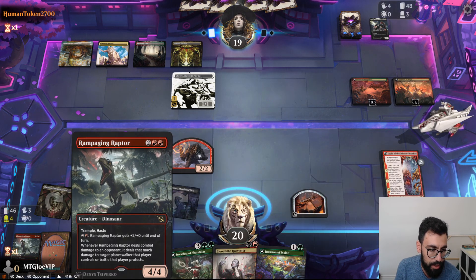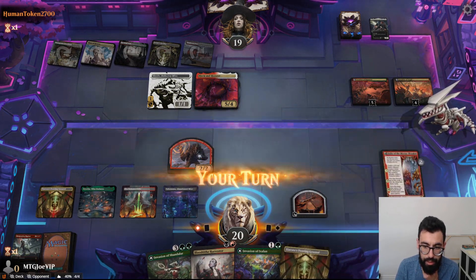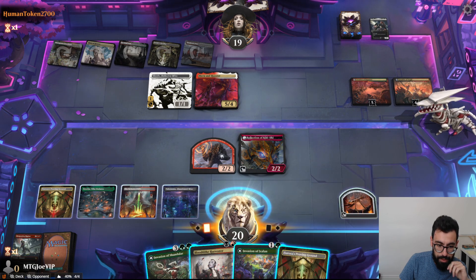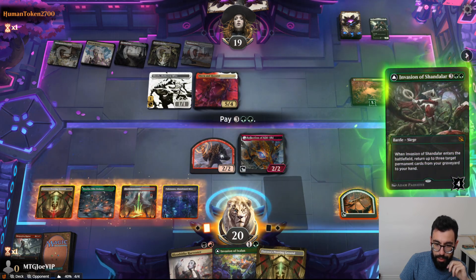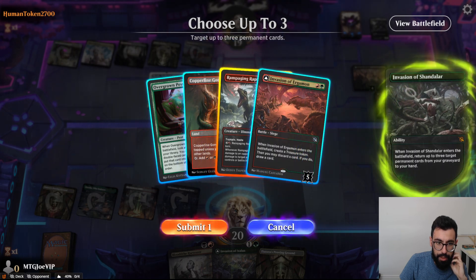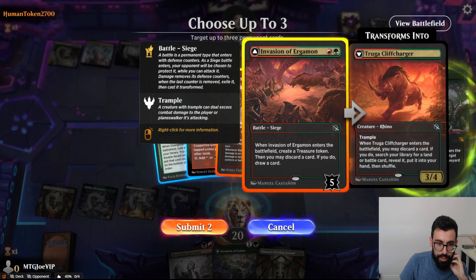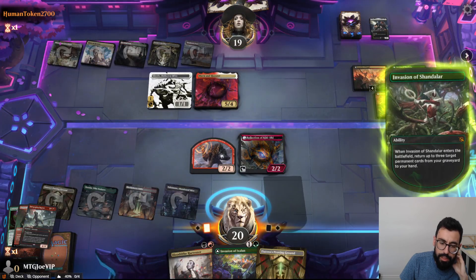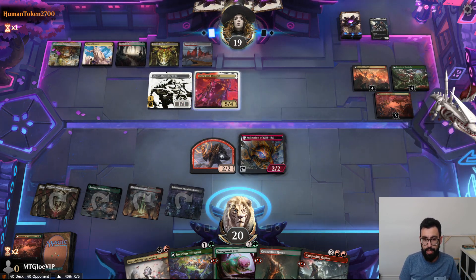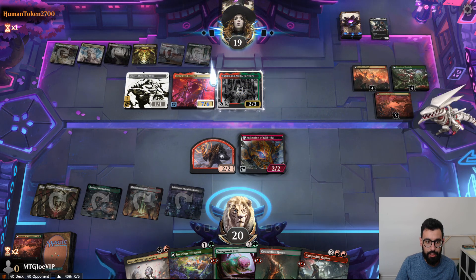I can also use Invasion of Chandalar now to get back a land, the Raptor, and an Invasion. They're like Naya Legends with the big one. We're going to wait until next turn because I want to use the Reflection of Kiki. I could use Invasion to find something. I'm going to get back Raptor. No attacks this turn — next turn I have Kiki active and can also make a copy. I can kill their things, but Holana and Alana is scary, especially because it has Vigilance now, which makes attacking quite difficult.